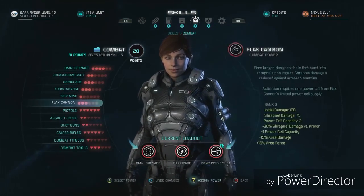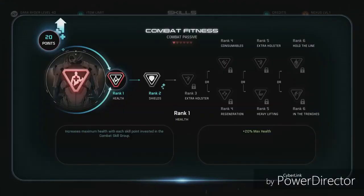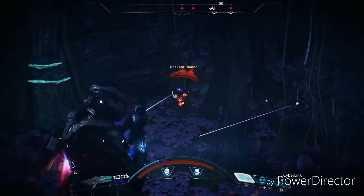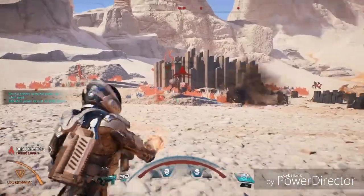Combat skills are great if you want to focus on weapons, gear, and making your character the ultimate soldier. These skills focus on improving weapon damage and accuracy, as well as giving you the ability to use flat cannons, grenades, trip mines, and more.